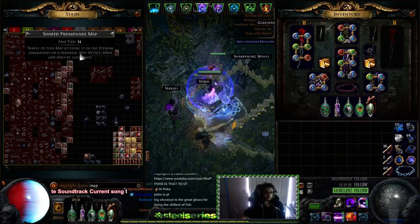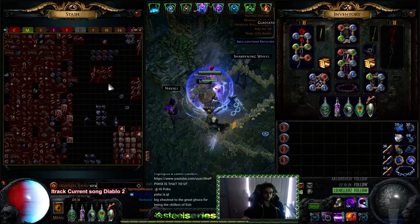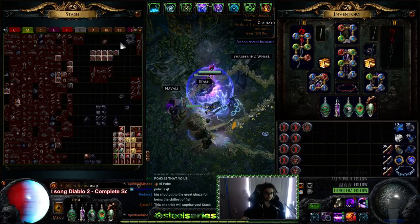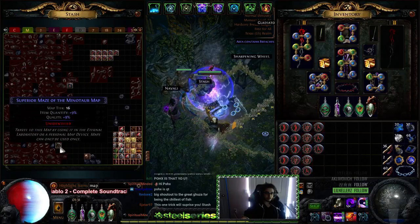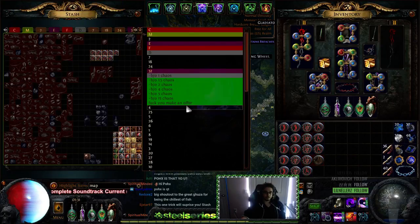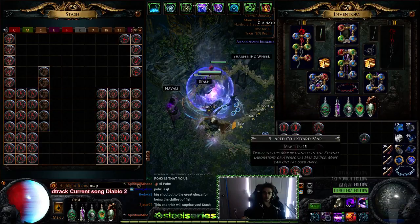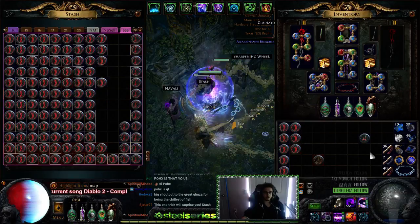Next step would be my red maps. Let's pull out all my Strands — I'm going to sort by Strand because I have these in specific spots. And this would be my Courtyards, and my Promenades. Unique maps can go here. So these go in tab number two — my Courtyards and Promenades — and my Strands go to their cell over here.